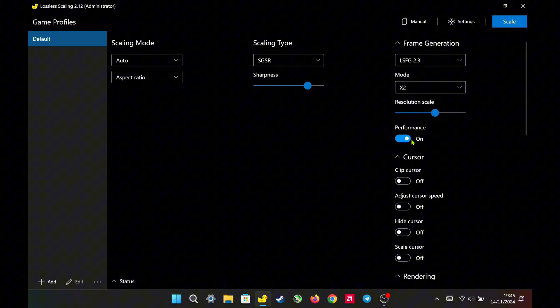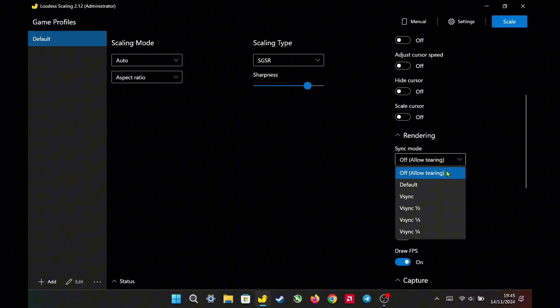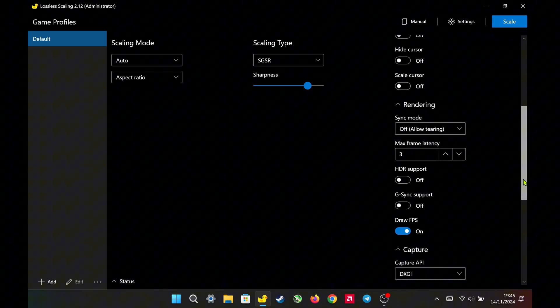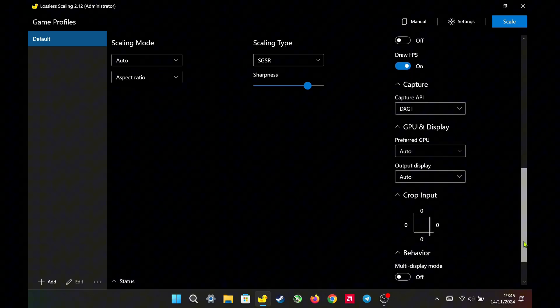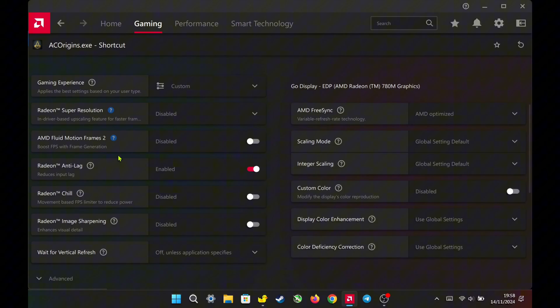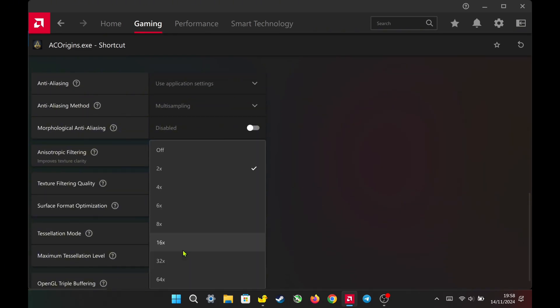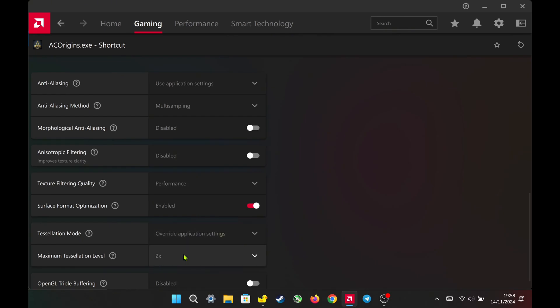As usual, I turn on performance mode, set sync mode to off — allow tearing for better input latency — and set the maximum frame latency to 3, which is recommended for AMD. For AMD Adrenaline per-game settings, I simply turn on Radeon Anti-Lag, set texture filter quality to performance, enable surface format optimization, and set tessellation mode to override at 2x.